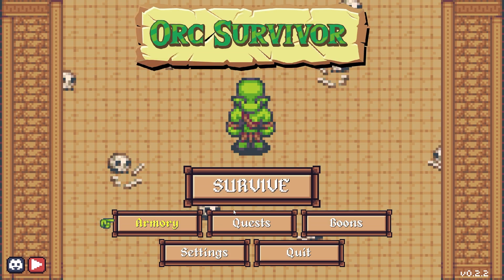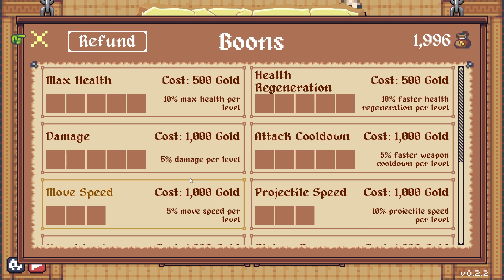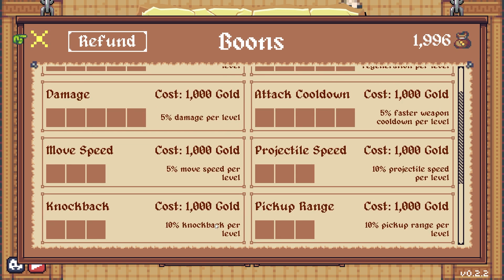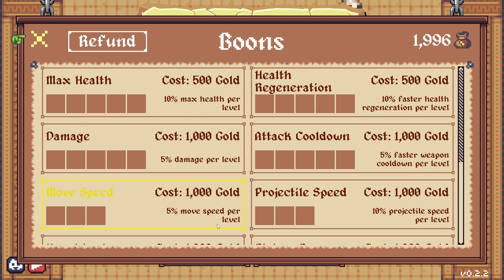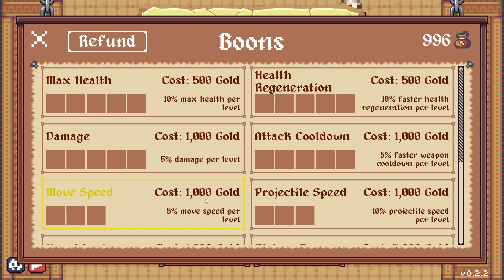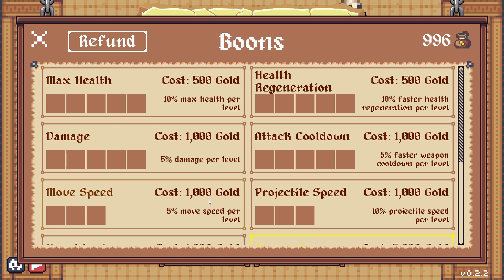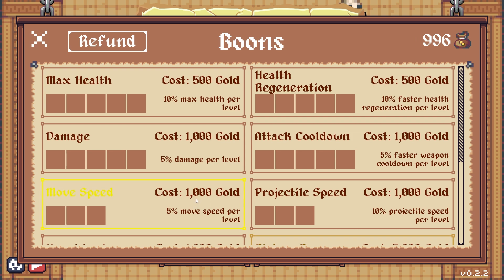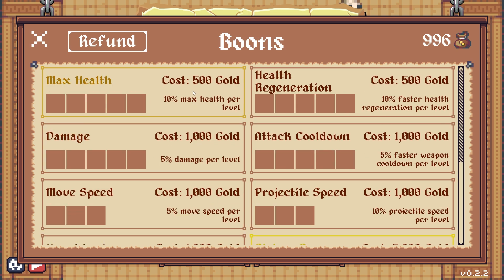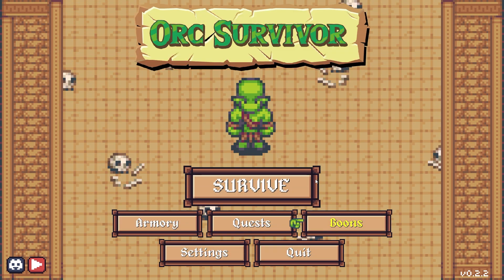Back on the boons — we got about $1,900 to spend. Let's do pick-up range for a grand, and then for $900 probably grab the max health. We're just shy of another boon upgrade, but that's okay. That's meta progression stuff. Let's do another run.